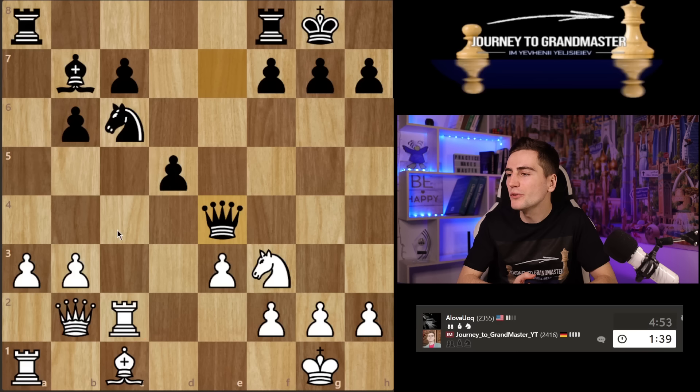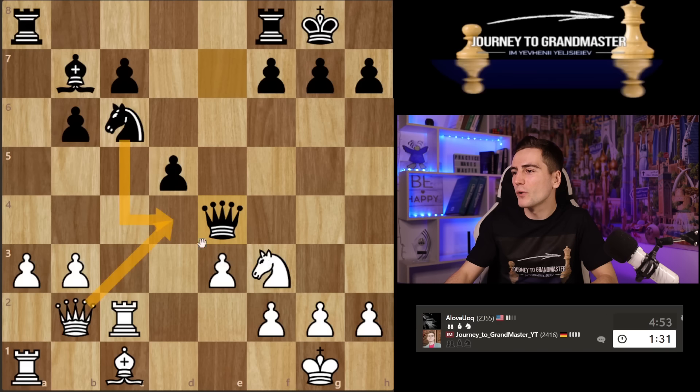If I just play knight d4 — I cannot, because he takes and if I take with the queen I lose the rook; if I take with the pawn I lose due to checkmate in one. That's annoying. If I just ignore d4, I allow my opponent to open up that diagonal. Maybe I was too fast with that move. I also have less than one minute left. I guess I'm going to go with the development.